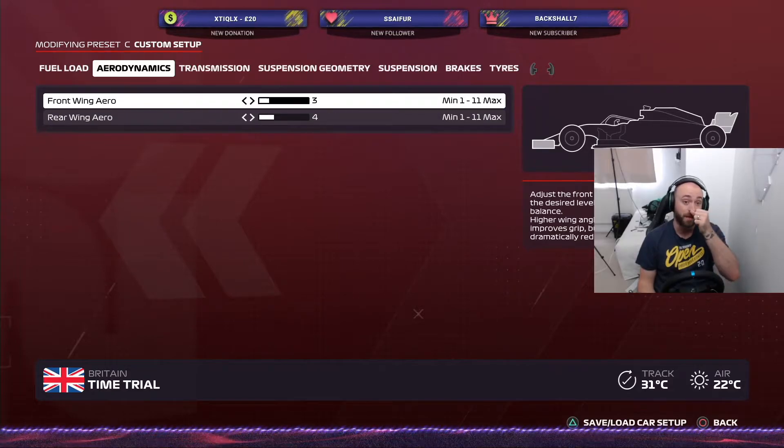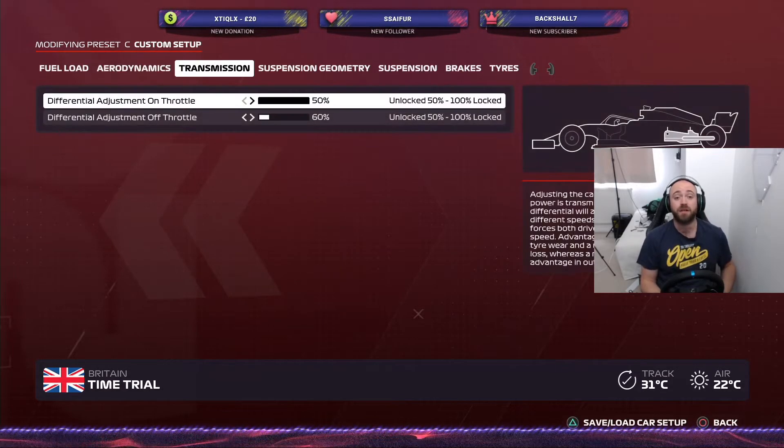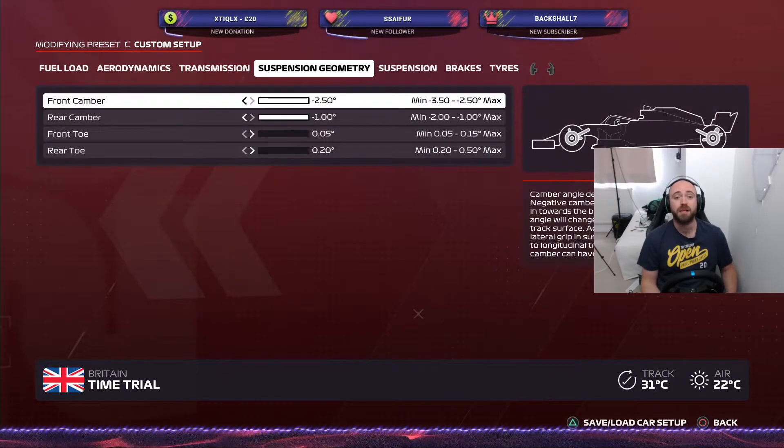For the aerodynamics, we've got 3 on the front wing and 4 on the rear wing. With the transmission, you've got 50% on the throttle and the off-throttle is at 60%.